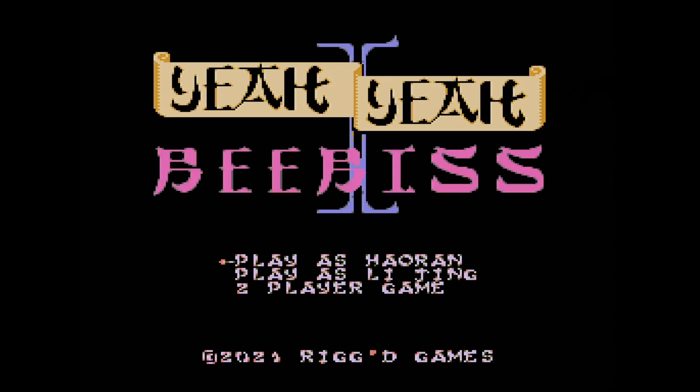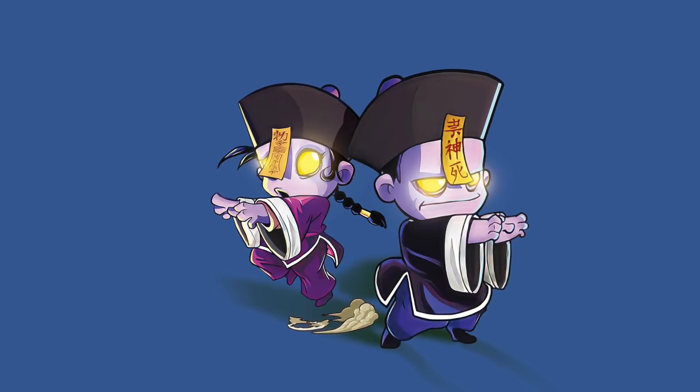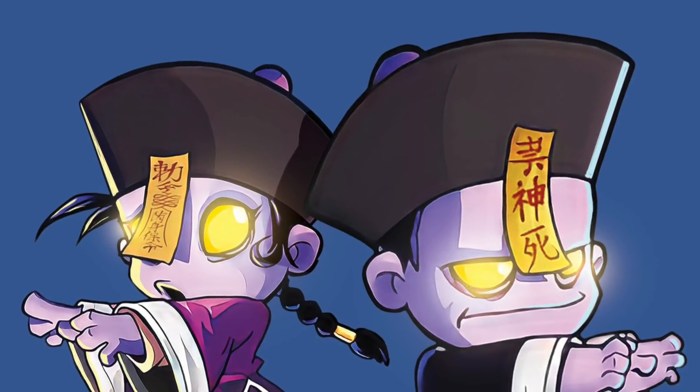First up is Yeah Yeah Beebis 2 on the NES from Rigged Games and Mega Cat Studios, released in 2021. It's also on Dreamcast, Switch, and Steam. In this game you play as a Chinese hopping vampire — vampires love hopping around. They hop because they can't bend their legs due to rigor mortis. I also love that Chinese hopping vampires always have the price tags on their hats hanging in their face.